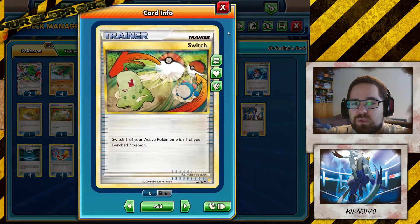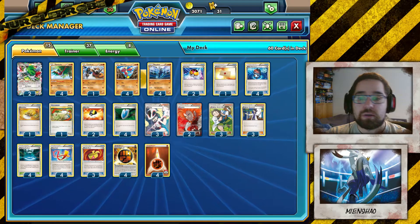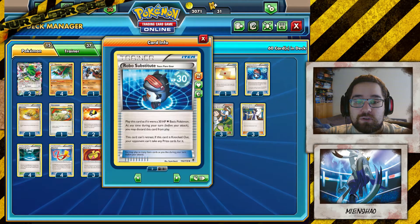You can also add another Switch if you want to, but that's usually not a problem because we play Hawlucha, which is a free retreater, and Mianxiao retreats by attacking. And Robo Substitute can just be sacrificed.